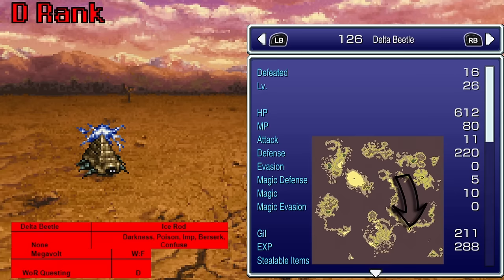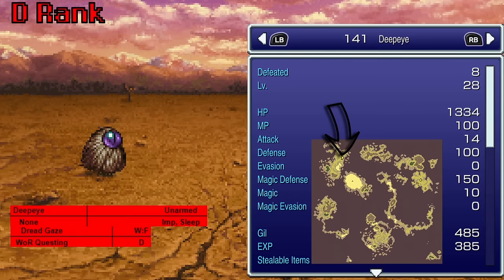The Delta Beetle, found wandering around the middle continent between Mobliz and the Fanatics Cave, teaches Megavolt — we can get this so much earlier and he doesn't really have any resistances, just weak to fire. The Deep Eye, found just outside Kohlingen where you get Setzer, teaches Dread Gaze — if my memory serves, just a petrification attack with a hit rate of 75.